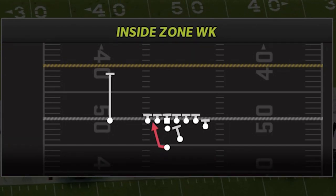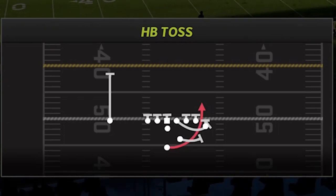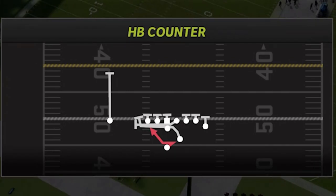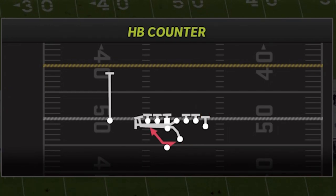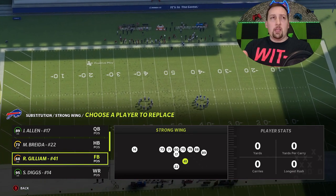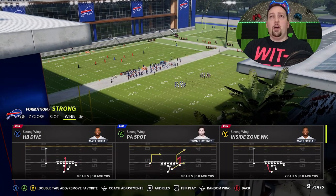The three run plays I'm going to go over today — and I'll probably have some additional run plays on my Patreon — are the Inside Zone Weak, the Halfback Toss (probably one of the most explosive run plays to the power side, which is the two tight end and fullback side), and the Halfback Counter, which is a really explosive run play in the opposite direction where you should meet less resistance. Since there's no fullback dive, make sure you have your best blocking fullback at the fullback spot.